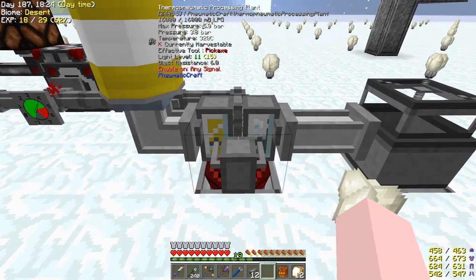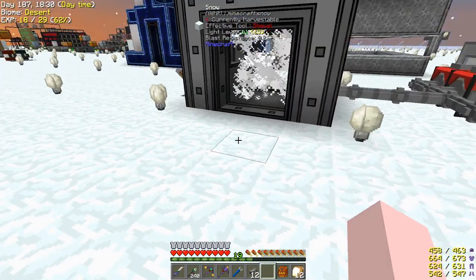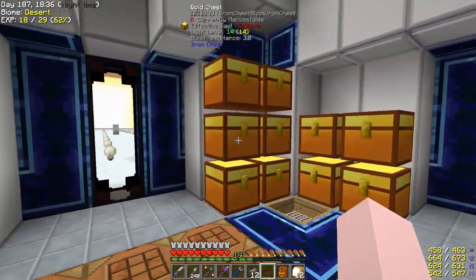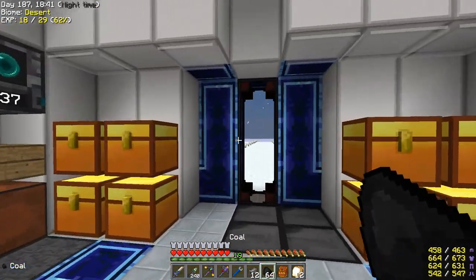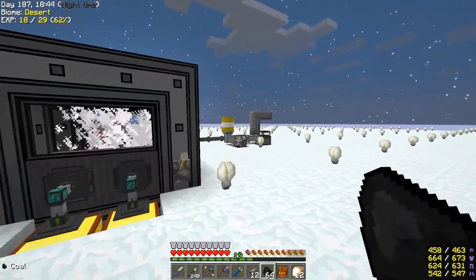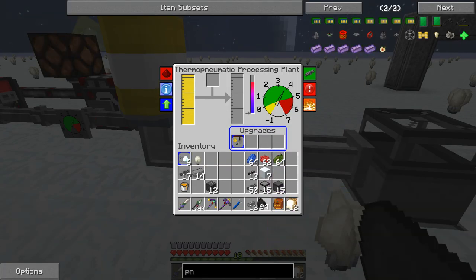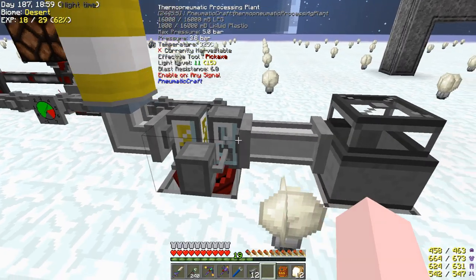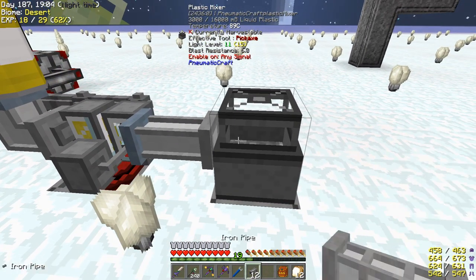So let's make some stuff. In here we need charcoal. I think we can get away with one stack - it'll eat all that pretty fast. Take the charcoal, put it here, and it's going to make a bunch of plastic. Then if we hit this with our wrench, it's going to send the plastic over here.